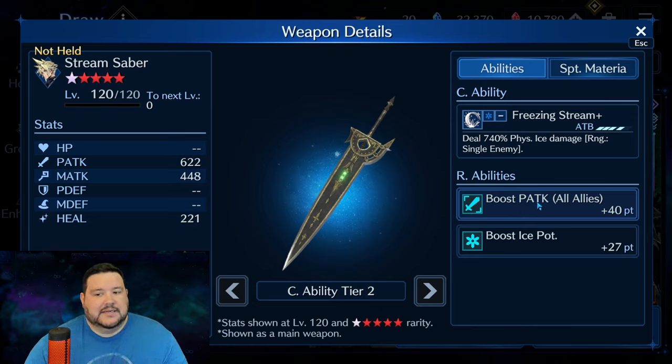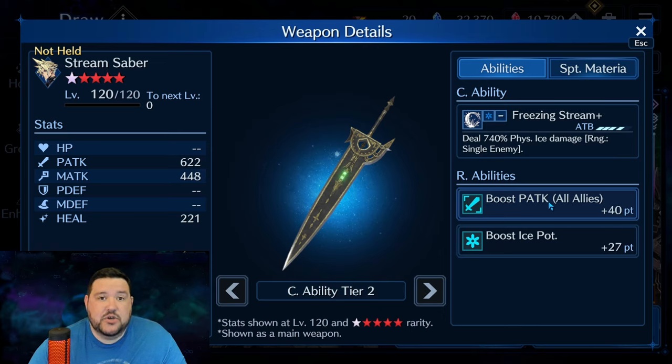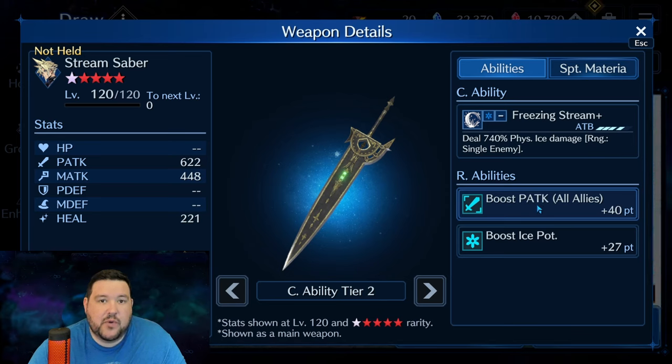Using these, you can really take your attack stats to new heights, and they make amazing sub-weapons. Even when you're not maining them, they're still honestly some of the best sub-weapons in the game.